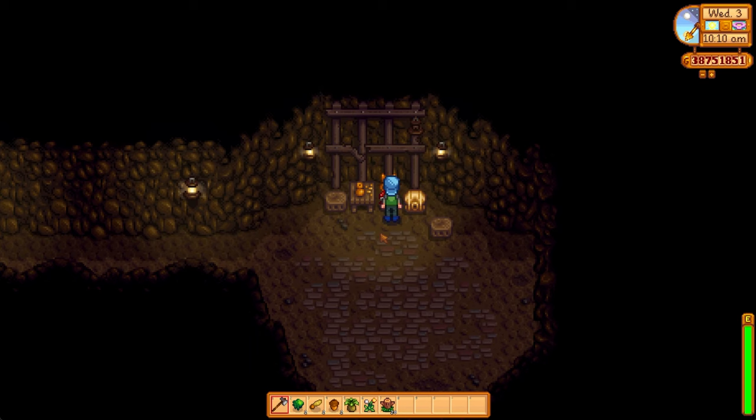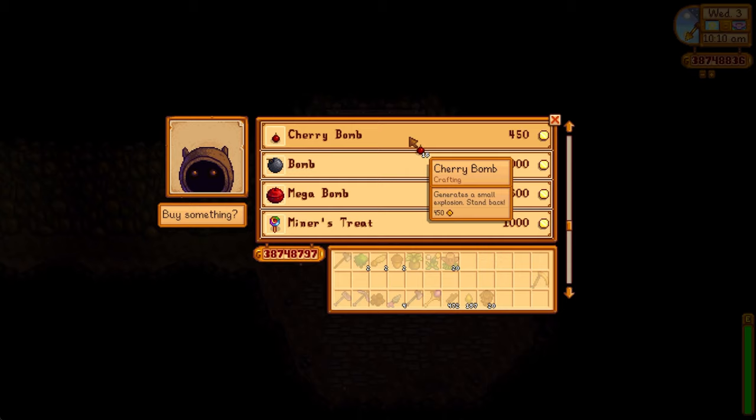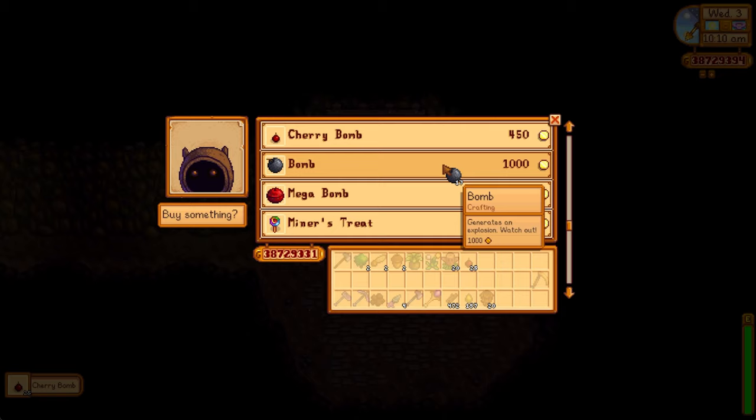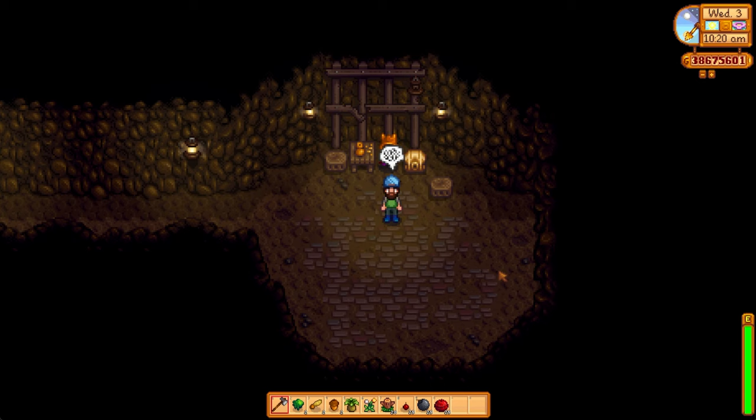Next up, let's talk about the increase in the prices of bombs. The days of going to the dwarf and purchasing hundreds of bombs are over. You now have to fork out 1,000 gold for a regular bomb, and even cherry bombs are 450 gold. This will force more players to actually handcraft these bombs using copper ore, iron ore, and gold ore instead of purchasing them from the dwarf. Because if you can afford to buy 100 bombs, you don't really need to be going to Skull Cavern — it kind of defeats the purpose.